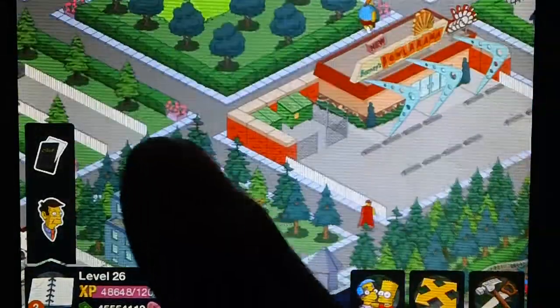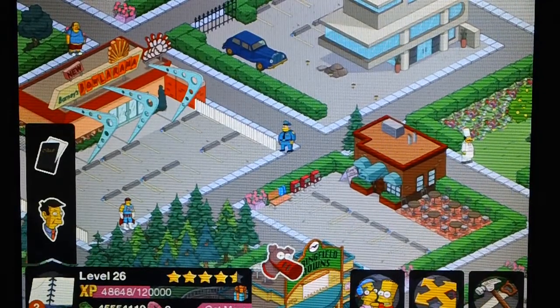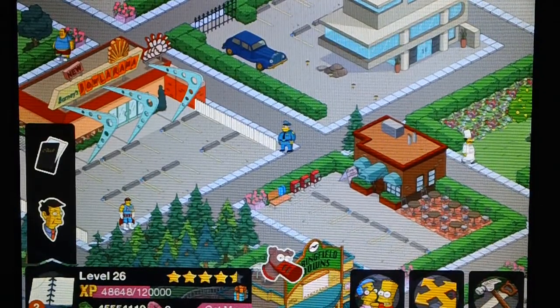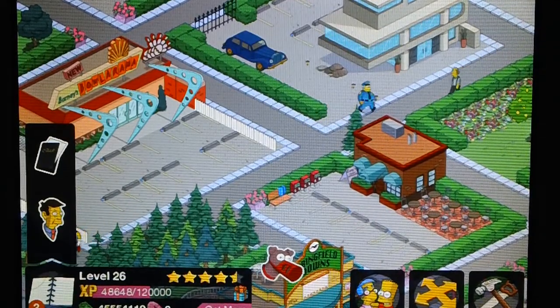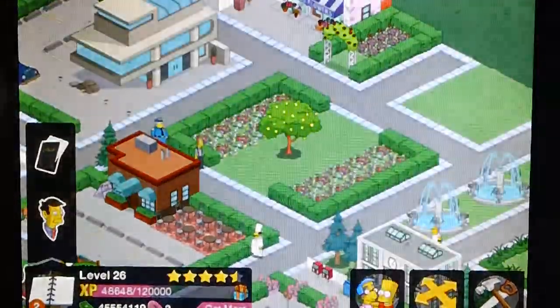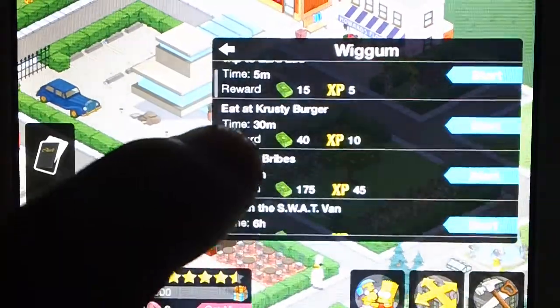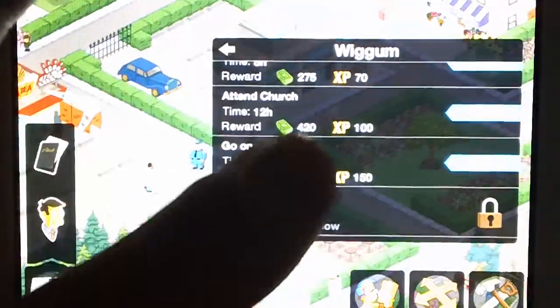If I can give you an example — Chief Wiggum. I'm not sure if you did this Little Wiggy Part 3, I think it is, but it's to have him and Ralph eat at the Alchemistry. If you check — and you can check as many times as you want — that quest will not be there anymore. See? Not there anymore.